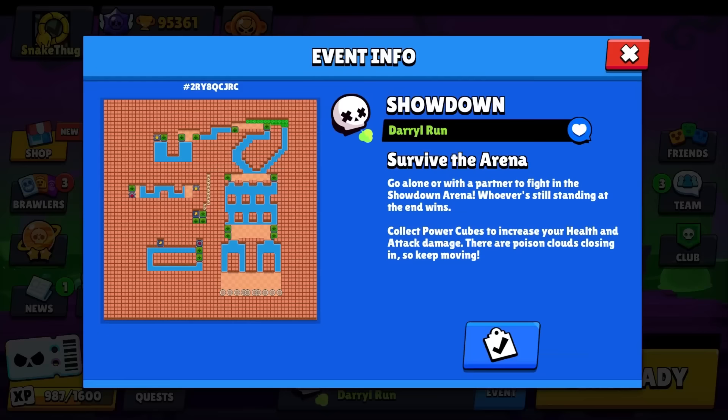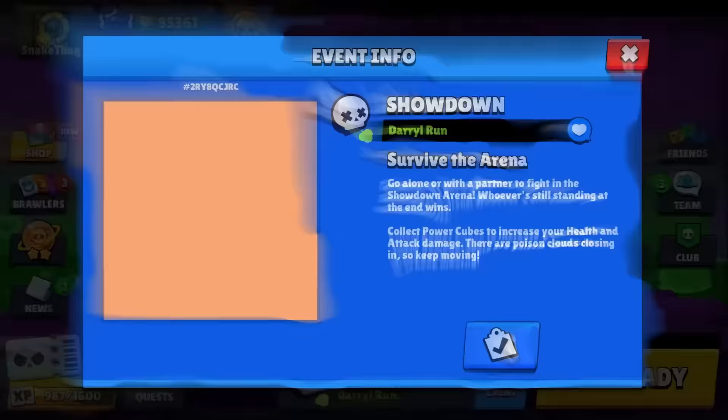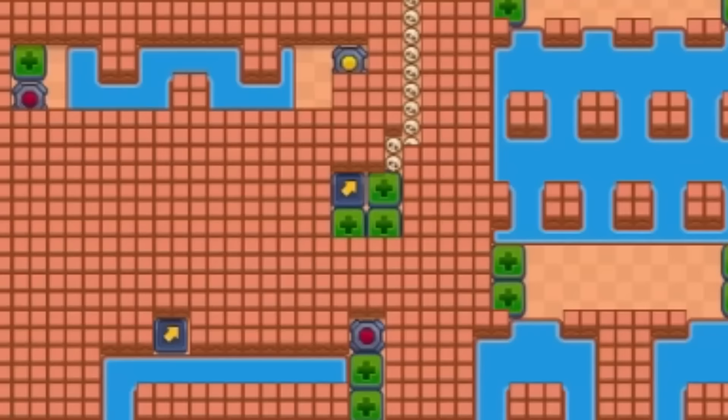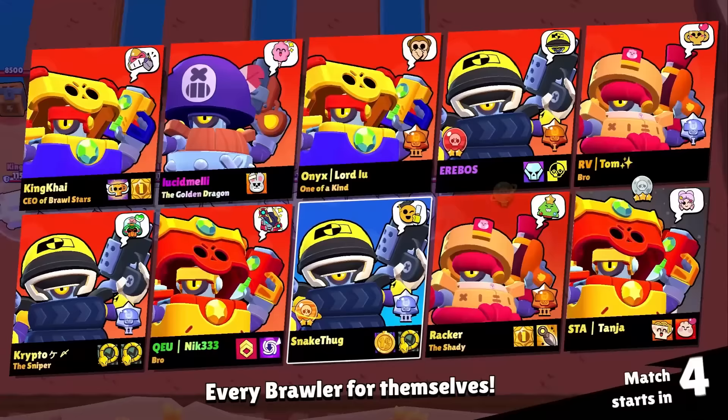I recommend plus one gear heal and the first gadget. The goal is to be the first Daryl to reach the middle to win the game. Everyone picks Daryl and we want to use our gadget right away.